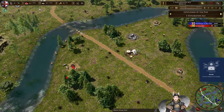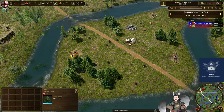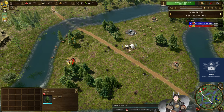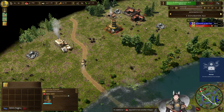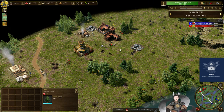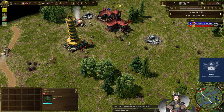It looks like this player is doing the same thing I've been seeing in many replays — he has 19 villagers on wood and he's in Age 1. His opponent is going for the bastion tower, which gives a resource trickle. In this situation, if he had gone for the free banner armies it probably would have been a little better. Now he's trying to boom up.